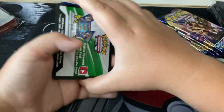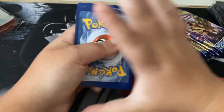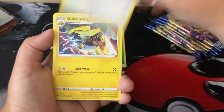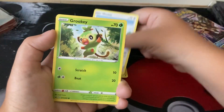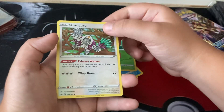First pack, we got something. Hopefully it's a gold card or a rainbow rare. We've got: Galarian Linu, Meowth, Sizzlipede, Alolan Raichu, Guriji, Sado, Maractus, Ranguru.